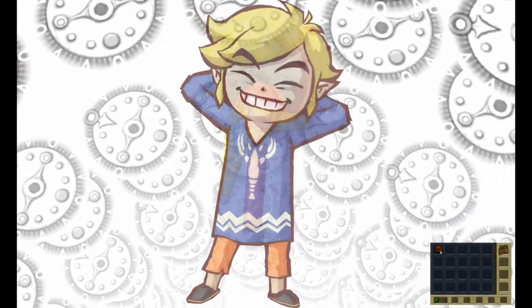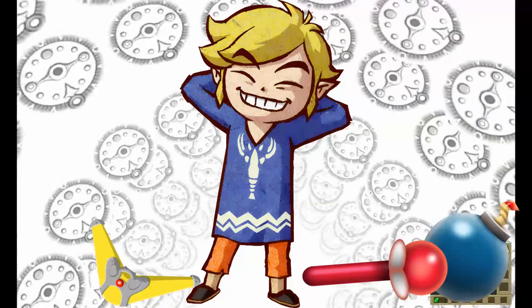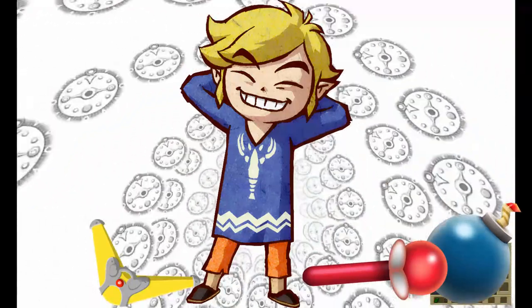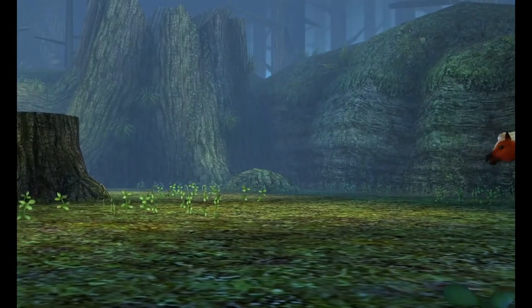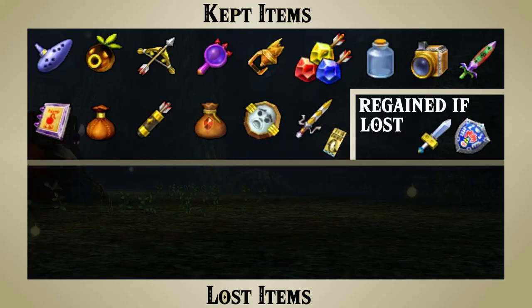Regardless of what method of time travel is at play, Link seems to have some trouble holding onto all of his items when restarting each cycle. While he does keep some things, like masks, key items, or maps, he loses quite a few of his belongings as well. So let's quickly lay out every item and see what might be letting Link hold onto them. Link is able to keep many of his items when going back in time.